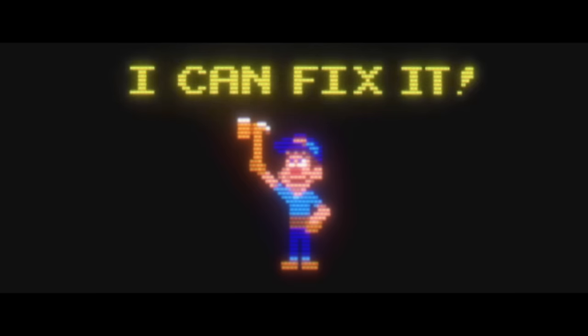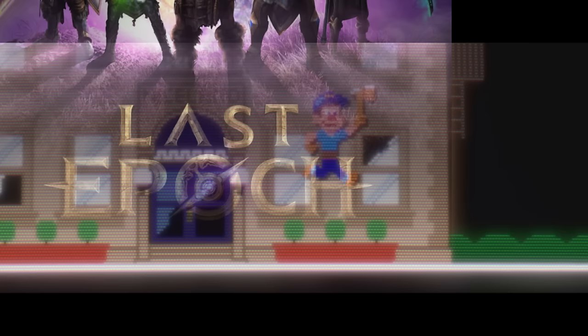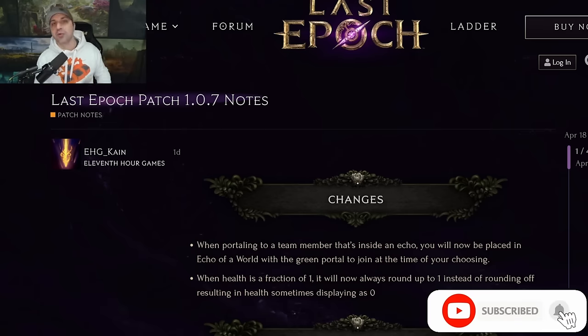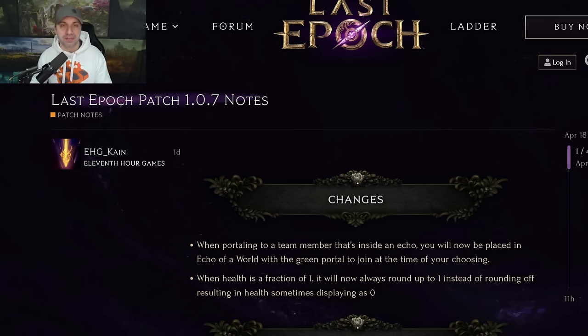I can fix it! Naturally, the guy with the name Fix-It Felix is the good guy. He's nice enough as good guys go — definitely fixes his stuff. Hello everyone and welcome to Action RPG. I'm your host Aaron, and for today's video we're headed to the world of Last Epoch. EHG, the studio behind LE, dropped patch 1.0.7 and fixed some bugs and a lot of things that have been driving players crazy. Unfortunately, this update, even though there is a lot of good in it, also had some problems — and we're going to talk about that after we go through the changes.